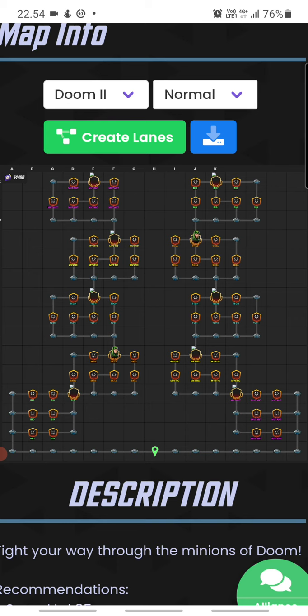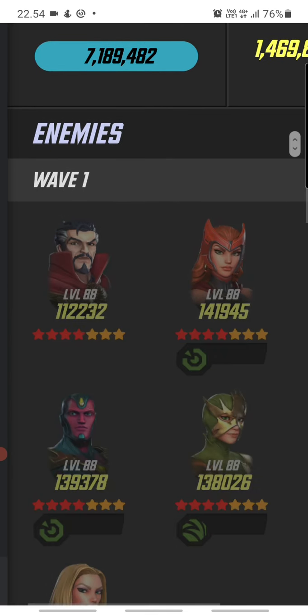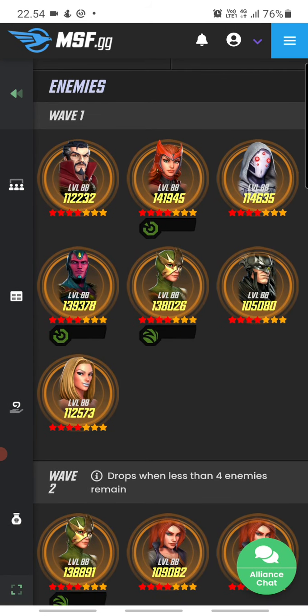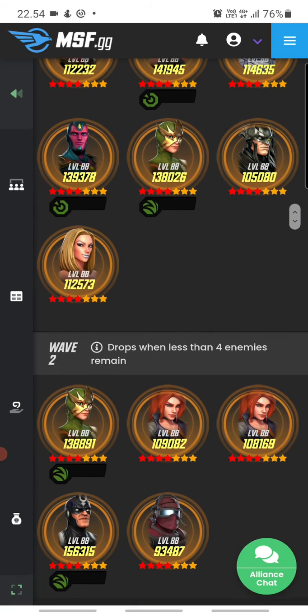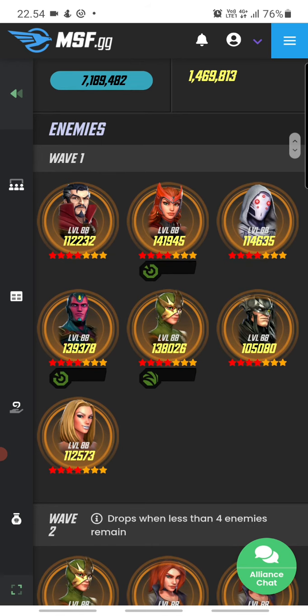Let's start from the left side and check the bio nodes. You can see what characters they have — the level is 88, gear tier 15, four red stars and seven yellow stars, so that doesn't seem too difficult. The first wave on this node has Doctor Strange, always dangerous, Ghost, Emma, and Electro Shocker.